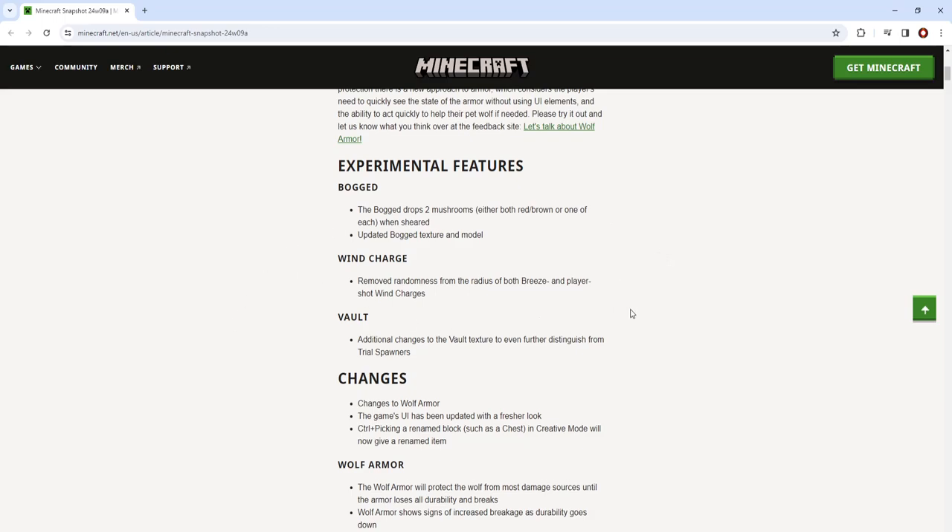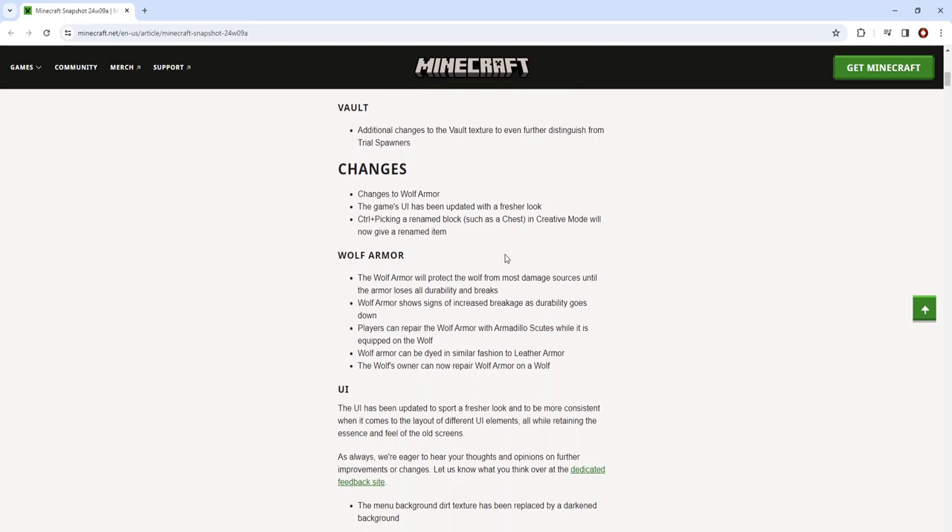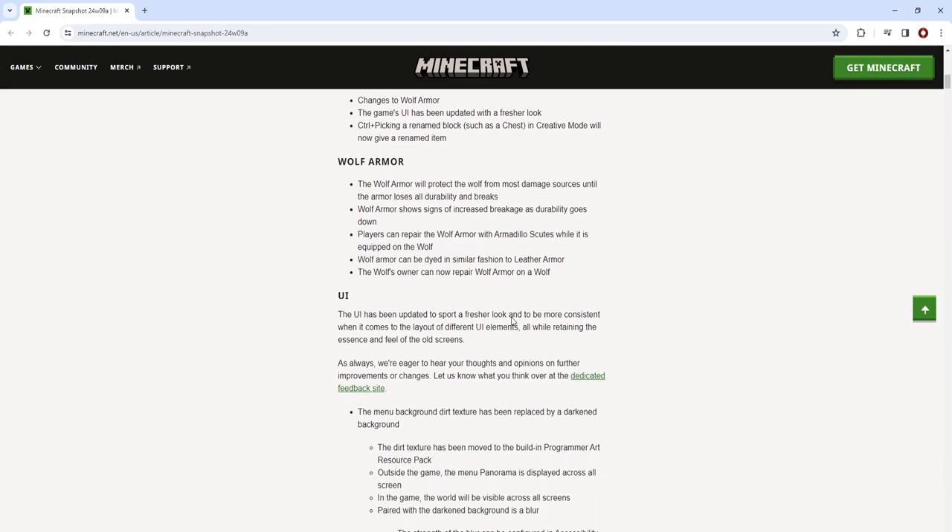Wind charges no longer have randomness — really nice. Wolf armor has been improved. And pick block with NBT data attached will give a renamed item, which is a better UI.